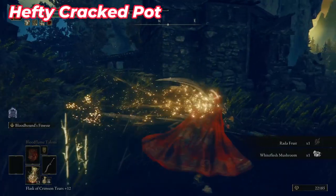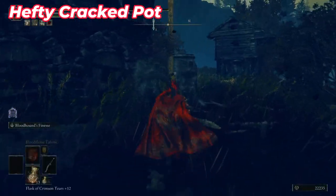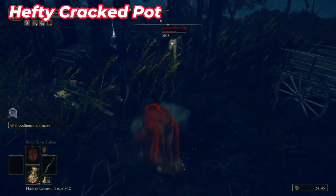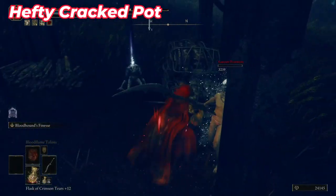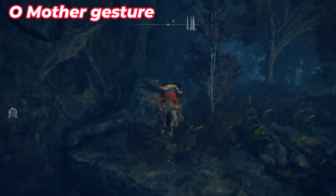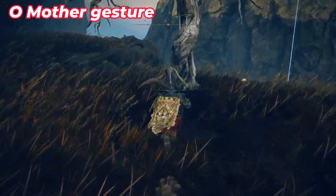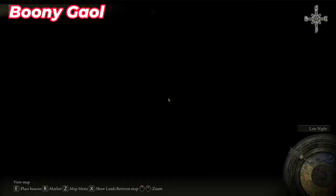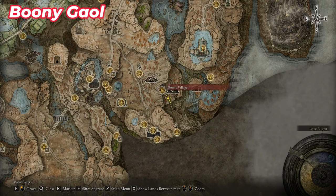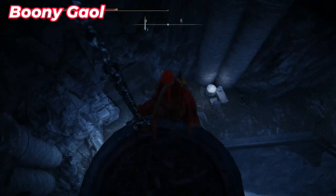You'll see some statues and some spirit ash. Go to the other side of the area — don't go to the other side of the bridge yet. Try to kill all enemies including the third named enemy here, and inside this structure you can find another Hefty Cracked Pot. After that, go north of the village to see some dry trees near the cliff and find a gesture. Then go south and cross the bridge until you go inside this dungeon.